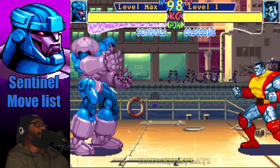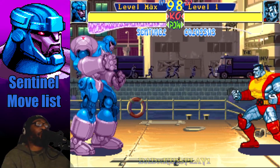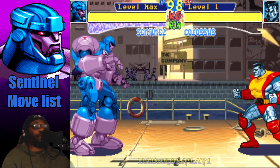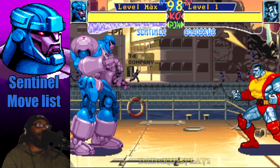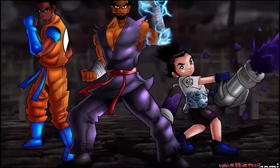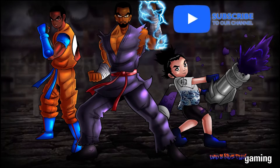Alright everyone, that was the Sentinel move list from X-Men Children of the Atom. If you liked what you saw, please give a like and subscribe to the channel. This is Dad from Dad and Kids Play — we all hope you have a blessed day, and we'll see you next time. Peace out.